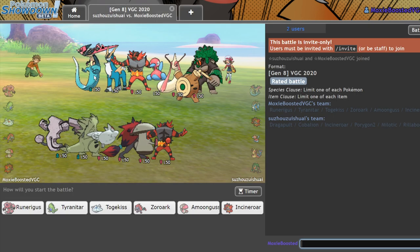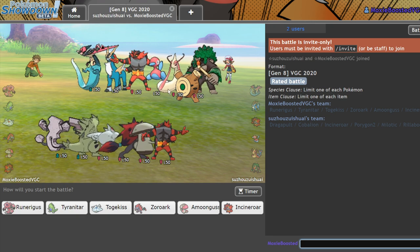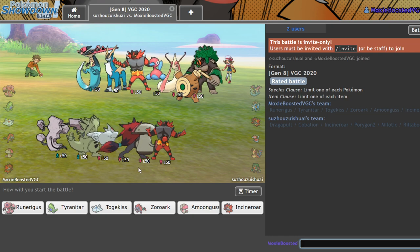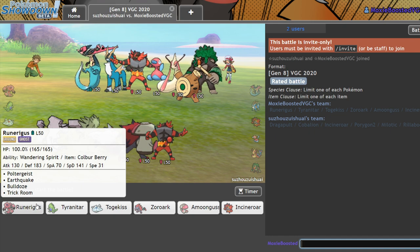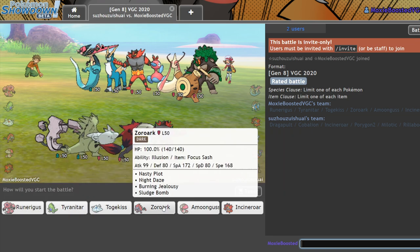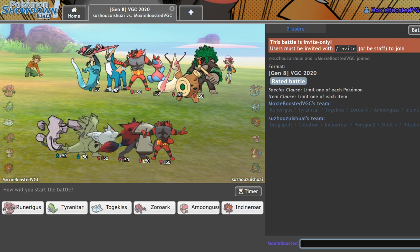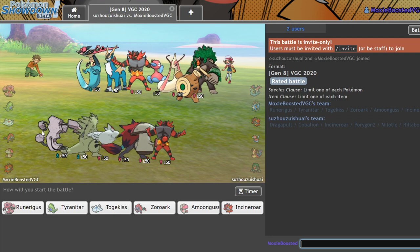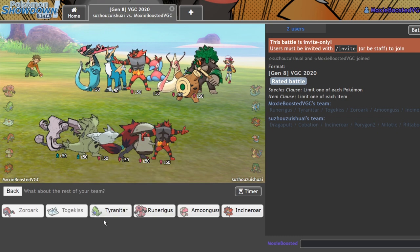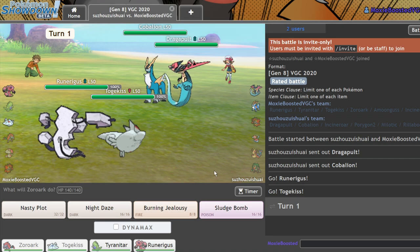So this is a Beat Up Cobalion team, Trick Room option with Milotic. This is one of the teams where it's probably best if I just go Zoroark mode. Because what they would want to do is Beat Up and go for the Max Steel Spike. And because they're faster than my Zoroark, I'll be able to get a Burning Jealousy off. We're going to try to bait that, and once again in the back we'll go with the really reliable option. We're going to attempt the Burning Jealousy and Follow Me — he should just Beat Up.